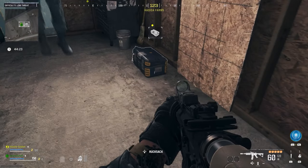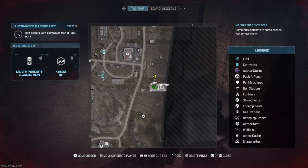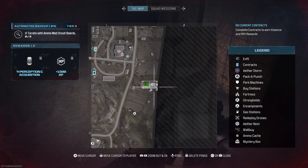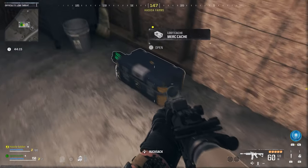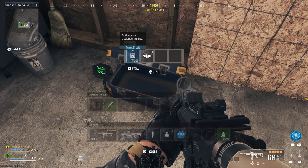What's up guys, it's Smith here from GamersHeroes.com. I'm going to do a quick guide for Modern Warfare 3 Zombies on where to find the ammo mod circuit boards. This is for one of the missions called Automated Backup. You can find these in pretty much any chest — it doesn't have to be a high level chest.